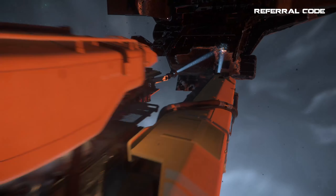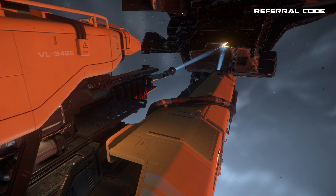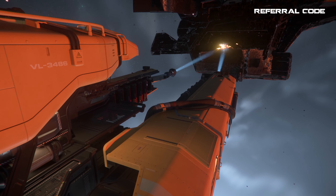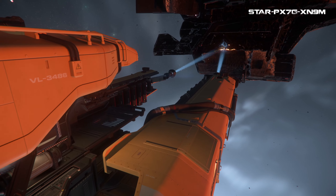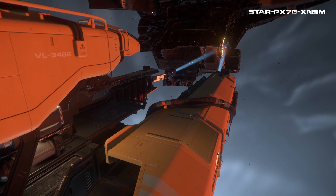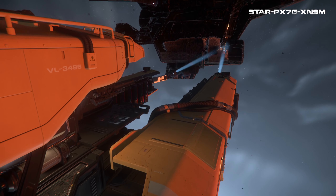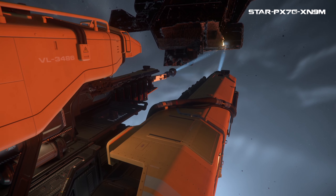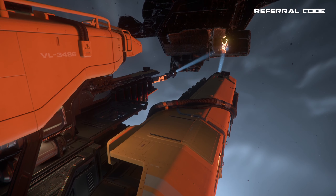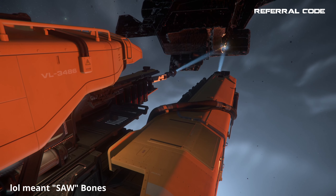If I could wave a magic wand and improve the ship, the most important need is better floodlights to illuminate what you're salvaging, especially in space where debris or a ship can be in total darkness. With the scraped pattern sometimes being very tiny, it can be hard to see what needs salvaging versus what has already been scraped. The Reclaimer's lights are like a second sun, yet the Vulture only lights up the salvaging forks in the very front. Other than that, the ship is perfect as is, but I'd love more paint jobs and the ability to name mine — something cool like Cybones or Daygrinder.